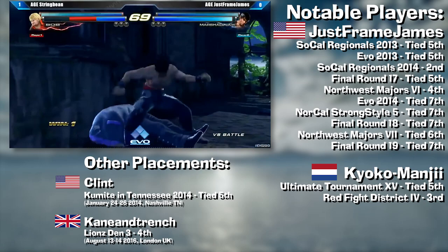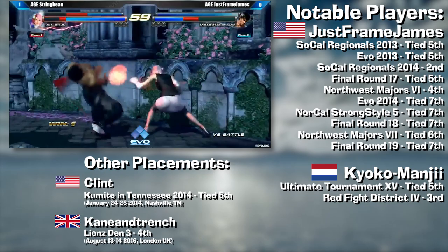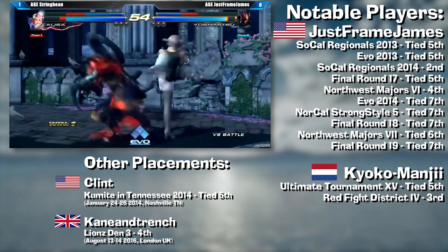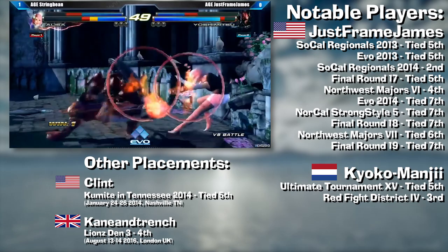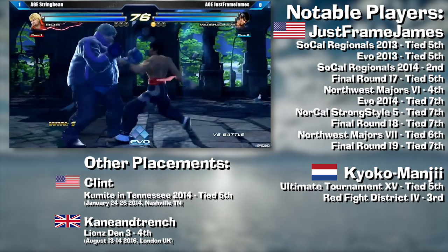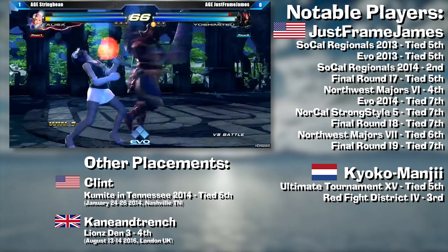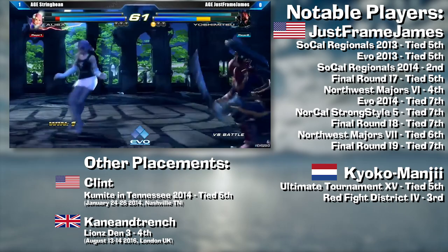This is what JustFrame James did to consistently place all over America between 2013 and 2016 with his trademark Law and Yoshimitsu team. James' top placements during this time include 3 top-8s at 3 Final Rounds in a row, a 2nd place at SCR 2014 and a very respectable tied 5th at EVO 2013. Other players who placed include Clint at KIT 2014 with his secondary Yoshi and Safina team, Kyoko Manji who placed tied 5th at Ultimate Tournament 15 and 3rd at Red Fight District 4 with his Raven, Yoshi and Ninja team, and the up-and-coming Kane and Trench who placed 4th at Lions Den 3 in the UK with his Yoshi and Miguel team.